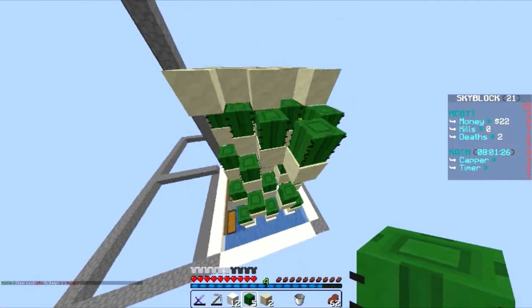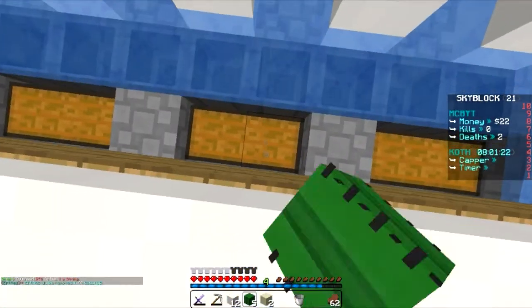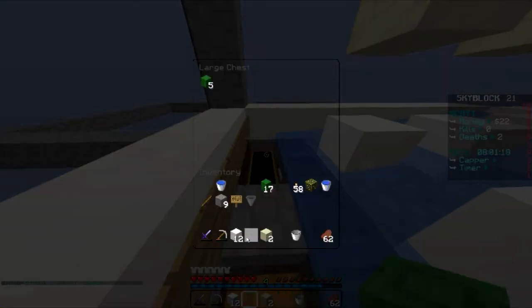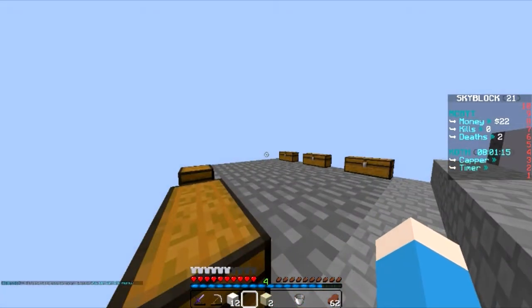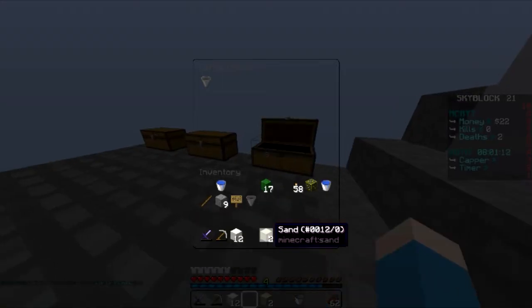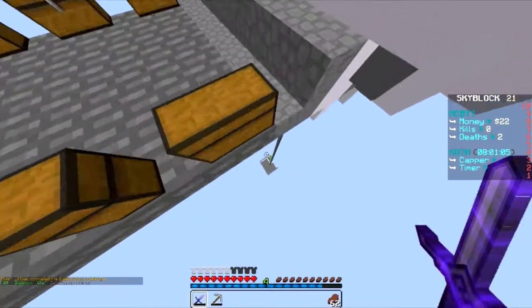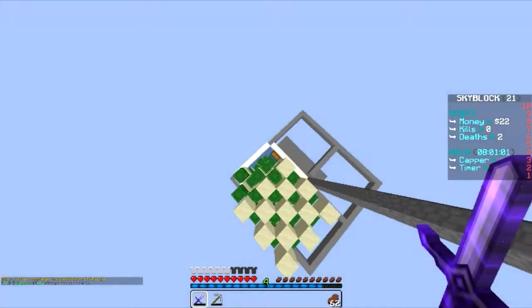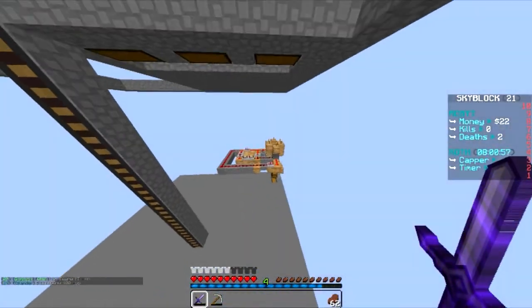We're doing pretty well overall. And that is our - albeit really, really messed up - cactus farm. I'm pleased with this. I'm going to AFK in that chunk and everything should work relatively quickly. I don't know the exact time it will take but it'll work eventually - some cactus will go down into the collection system and we'll get it working.